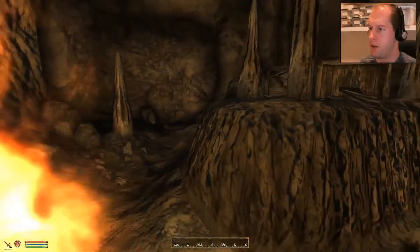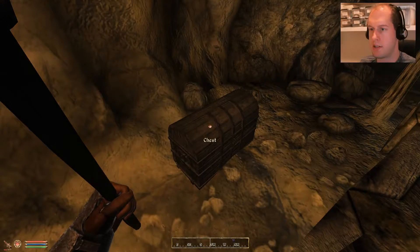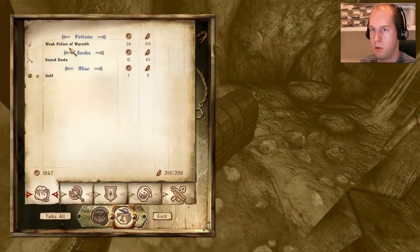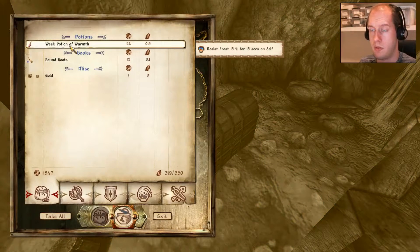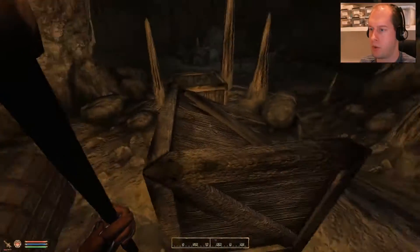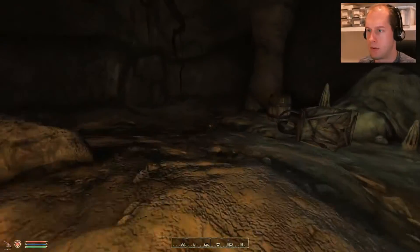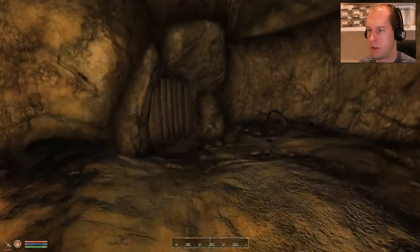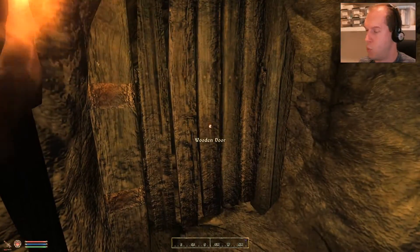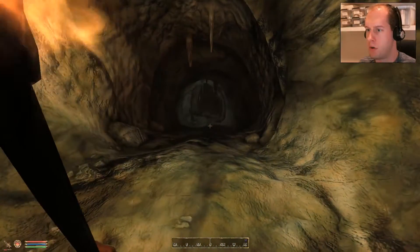More stuff here. We're getting into the abandoned area again — more chests. Weak potion of warmth, resist frost, bound boots — we will never use that and it isn't worth much, so let's leave it. We'll take the gold for sure. Wooden door — it's not a different section, but it's going deeper down.